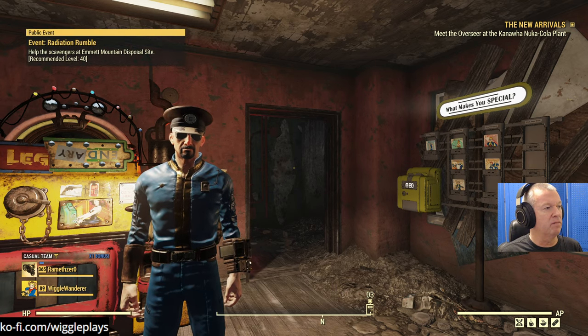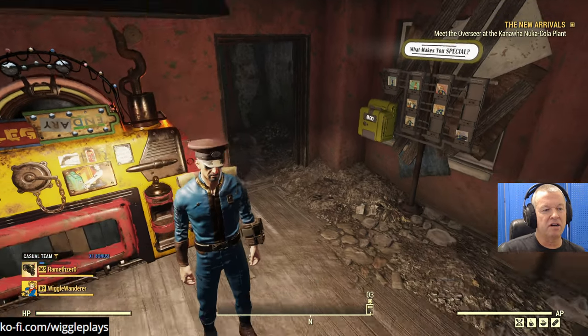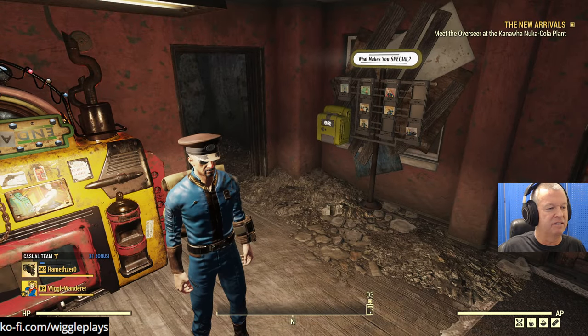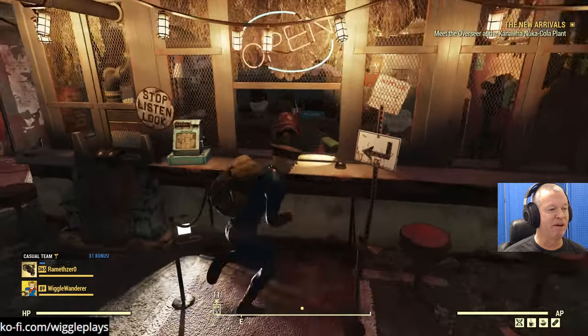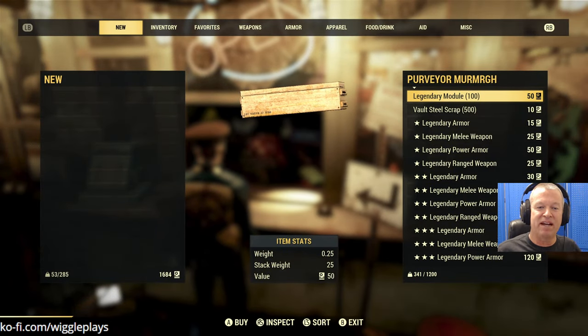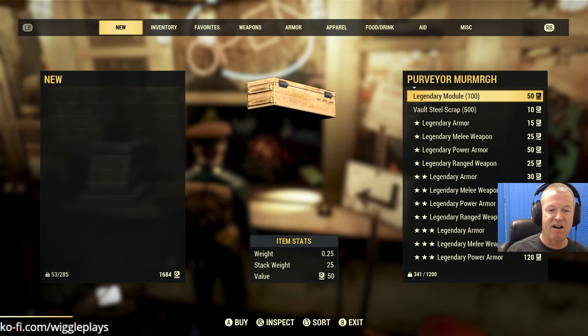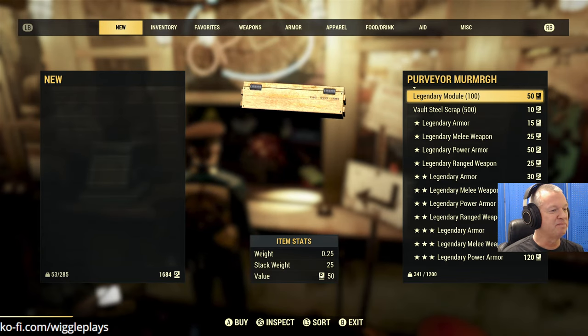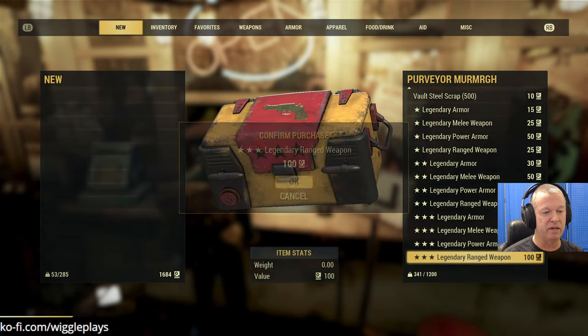Hello everybody! Radiation Rumble - alright, well off to a start. We got Radiation Rumble on my server. I don't have any gear so I'm gonna go buy gear really quick. We got Raccoon, Pope Lobster, Wrath of John Tyler, Angel Ram, RHPS - hello hello. We are going to buy a weapon really quick.